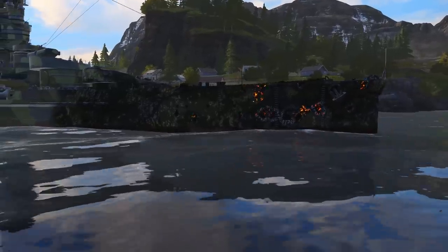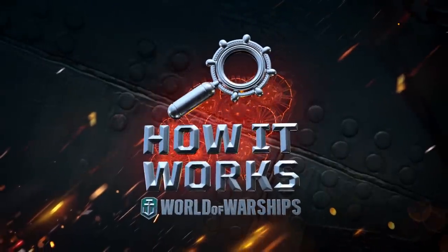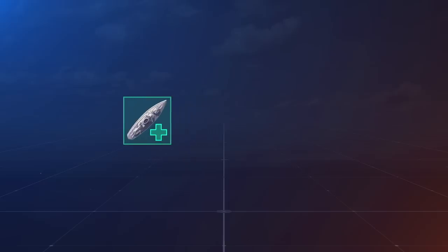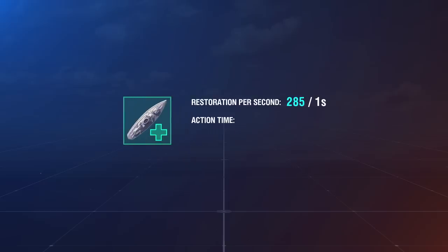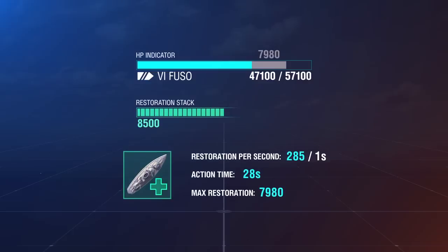Now it's high time to activate Repair Party. As you remember, the Japanese battleship restores 7,980 HP in 28 seconds. In the combat interface, this is displayed as a gray area in the ship's silhouette — that's the HP that will be restored by one use of Repair Party. The remaining 520 points stay in the restoration stack and wait for the next time you enable Repair Party.